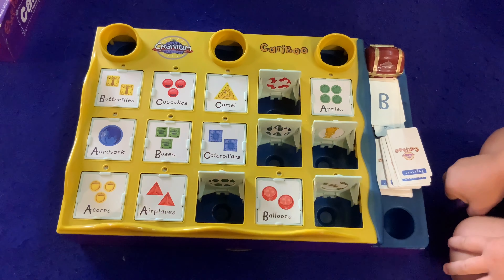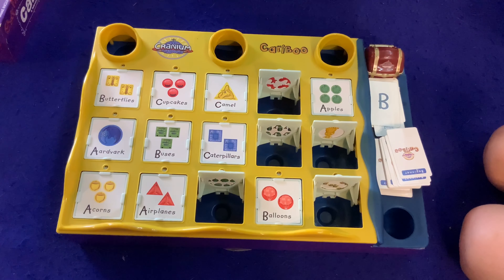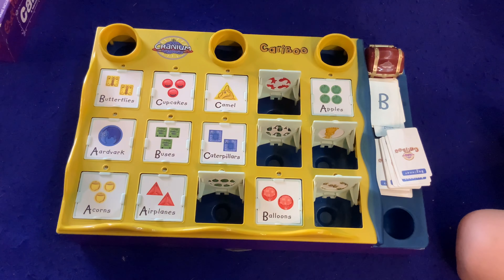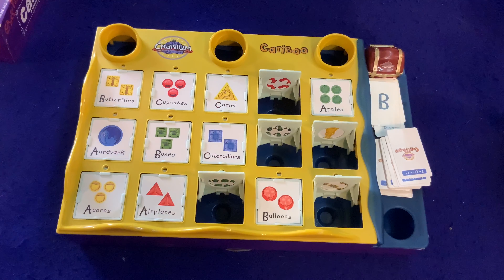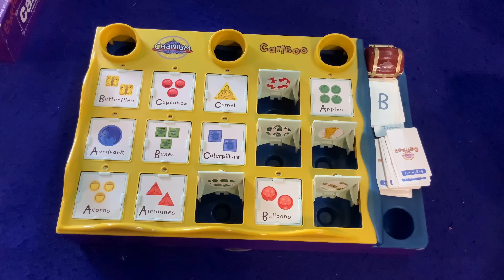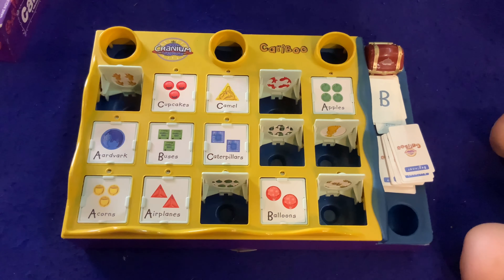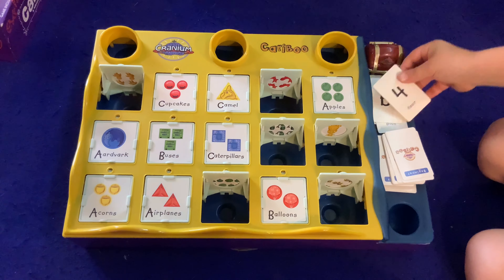I wish I had an A right now. Well, you have a B, good sir! Maybe you can find a baby, or a bottle, or a banana — those all start with a B. What do we got here? Do you see anything that starts with B? Oh, what are those? Butterflies! Yeah! Oh, there's a ball — there's a ball! We're doing so many B's right now. Bogus — no, not bogus, but bogus does start with a B!